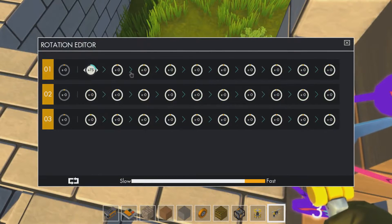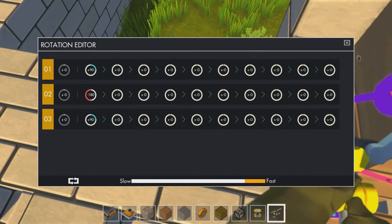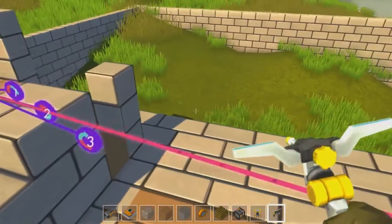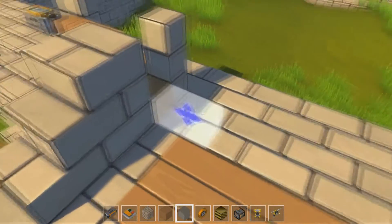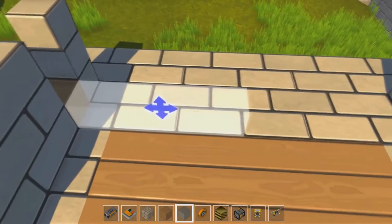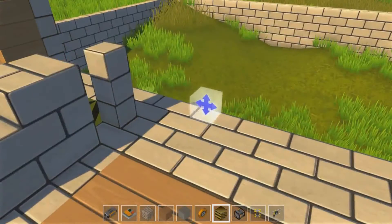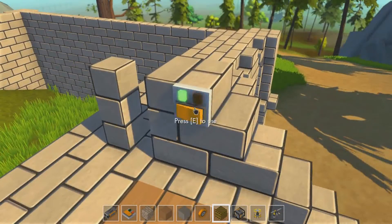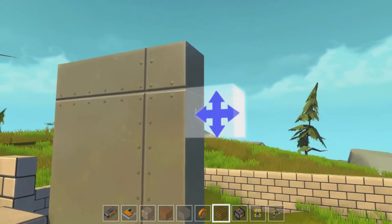Then it was time to connect everything up. I connected each bearing to the connector I placed down earlier, in the order I placed them just to make it easier. I set the first and third bearing to 90 degrees clockwise and the second bearing to minus 180. This allows a kind of piston effect — it pushes the bottom wood straight across the floor. I attached the door to it and wanted it to slide through the gap but not all the way.